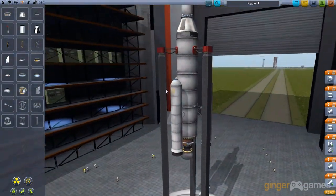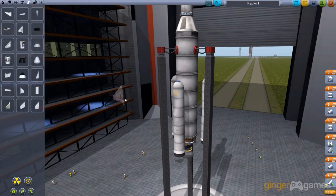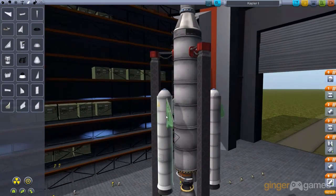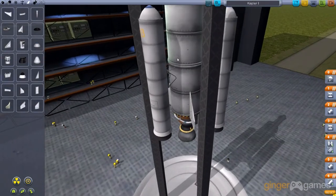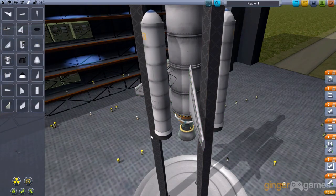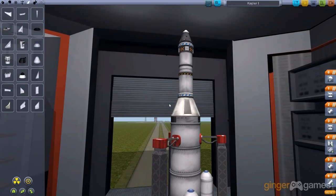I think that's about done — that should get me up there. I don't think I need anything else. I'll probably put some fins on — why not, make it even more rocket-y. The bigger ones look cool. Now it looks like a missile — looks awesome. So there it is. I think this will be done for the first episode, so stay tuned for the next one where I launch this.